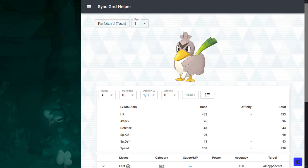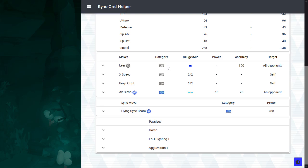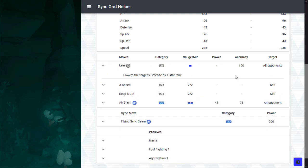And lastly, we have Tech Farfetch'd. Let's get straight to the point — this guy has Leer. If you've been watching my videos for a while, you will know that defense reduction is a staple in my strategy. Enemies in this game barely have any mitigation to defense drops, and it's a great way to enhance your strikers if they've already capped out all their multipliers. Leer is one of the most effective debuffing moves because it's a 1-bar spam that spreads AoE debuffs on the entire enemy team. This move alone makes Tech Farfetch'd a viable Eggmon.